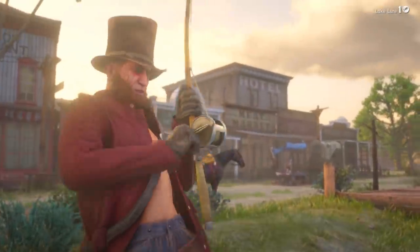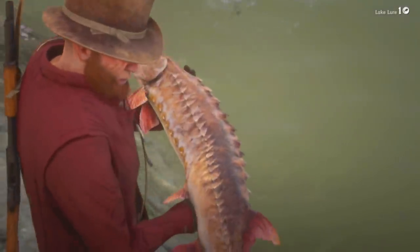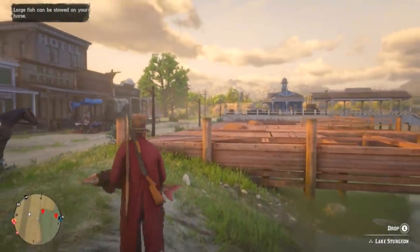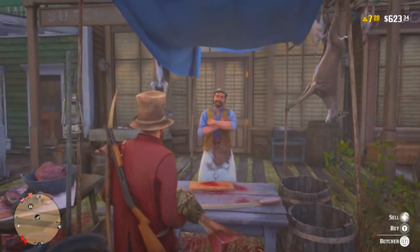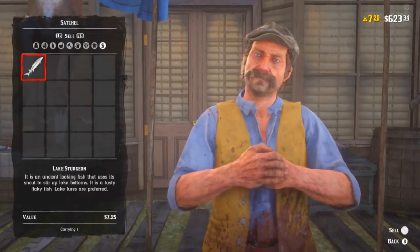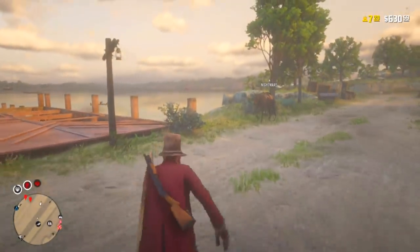Once you get that thing in, your guy makes this crazy animation and of course it asks if you want to throw it back — and you're like heck no. Keep that thing and run straight across the street to the butcher. Make sure you hurry up and sell it, because if you're not on that sell screen people can shoot you. Once you sell it you're going to get a nice chunk of change at seven dollars and twenty-five cents.